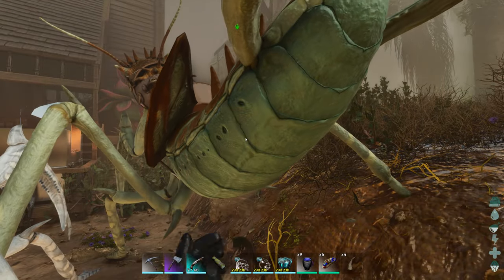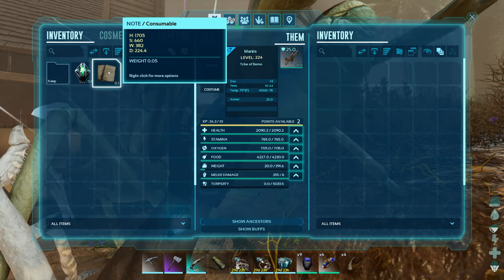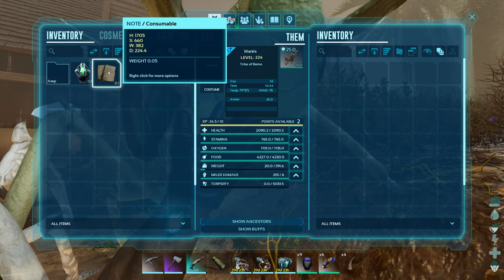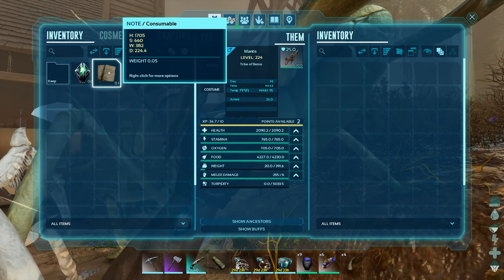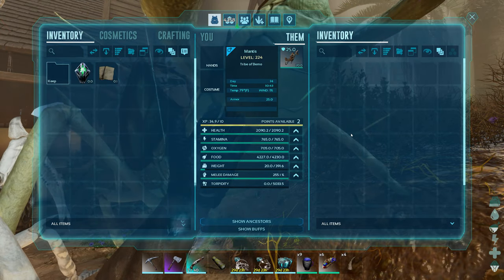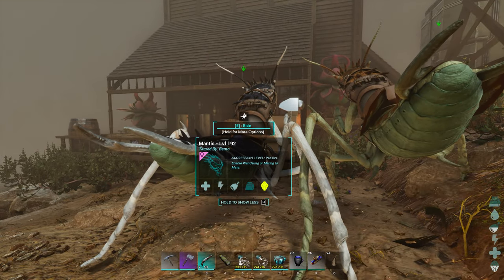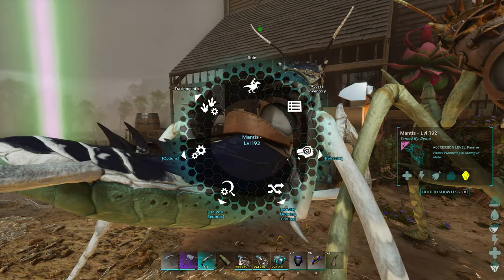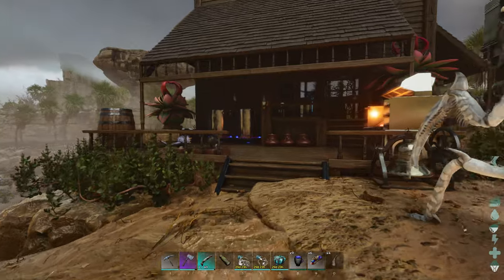So for the stats of the female versus the male: she had 1,705 on the health, he's got 2,090. She had 660, he's got 765 on the stamina. Weight was 382, he's got 391. And her damage was 224, and his is 255. So pretty much every stat we need from the male. It's nice - all the stats from him, plus the colors from her, and we should be good.